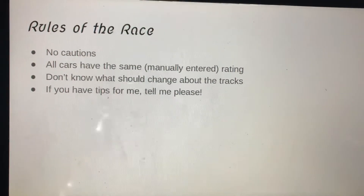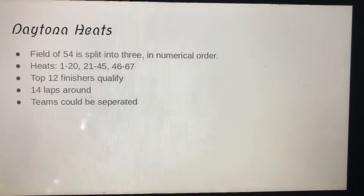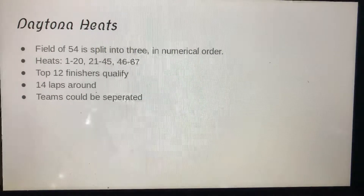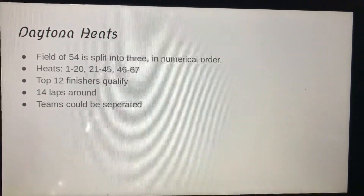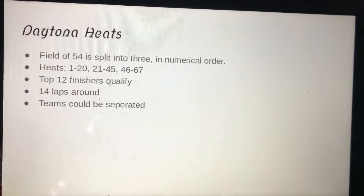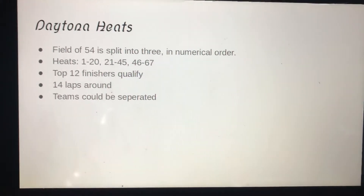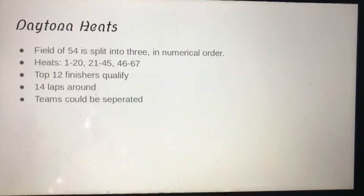We're going to start the season with the main stuff, and like many series, it's going to start at Daytona. The field of 44 is split into three groups: cars 1 through 20 in heat 1, 21 through 45 in heat 2, and 46 through 67 in heat 3. The top 12 finishers will qualify for the series; the bottom 6 will have to try again next season. 14 laps around the Daytona road course will decide who moves on to the Grand Prix, which means teams could be separated, creating single teammates.